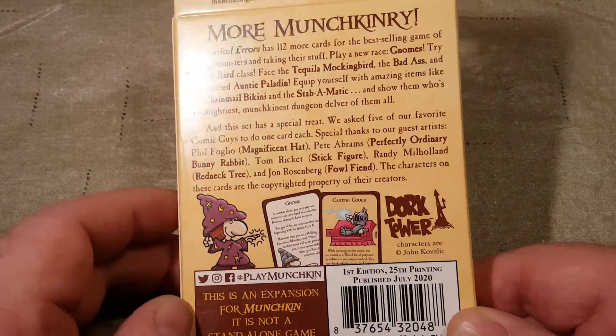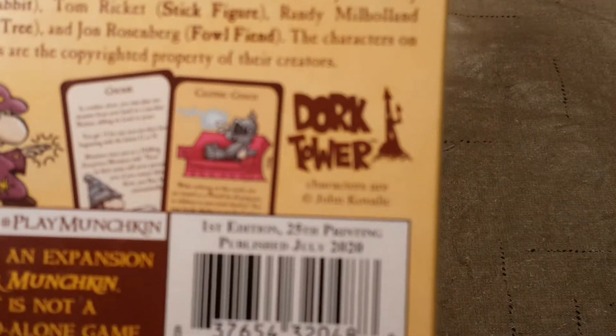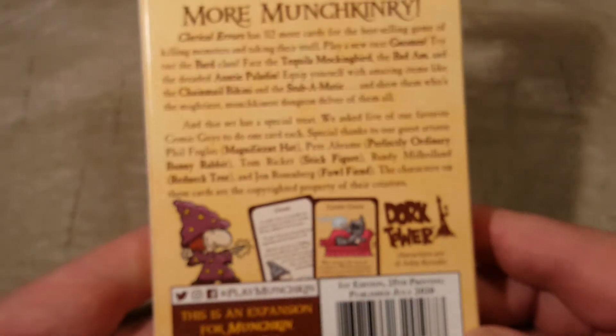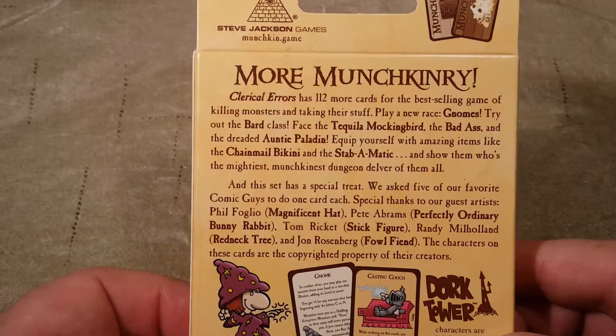So we're gonna get into this. What's that — Dork Tower? Characters by John Kovalec. Anyway, it's just more Munchkin.